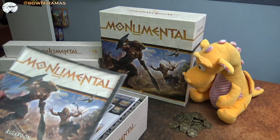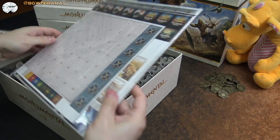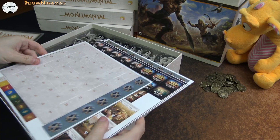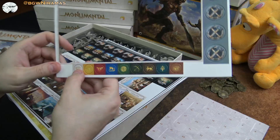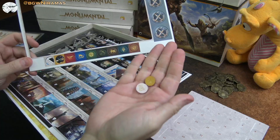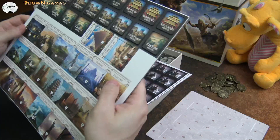We start off with the rulebook — it's in a bag, nice and protected. Then we have some punch-outs. So we have one — I guess this is a scoreboard. I'm excited to play this game because I like the idea: it's a deck building combined with a civilization theme, which sounds great. Here are some small tokens and what I guess are like production or resources.